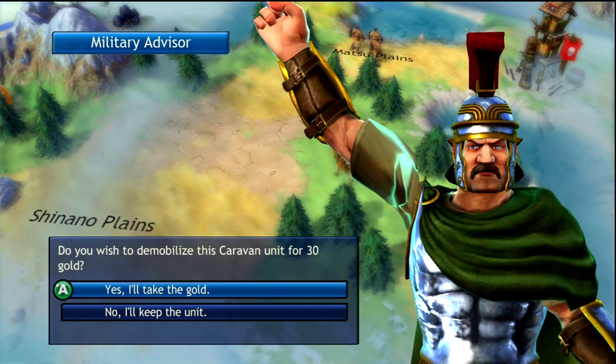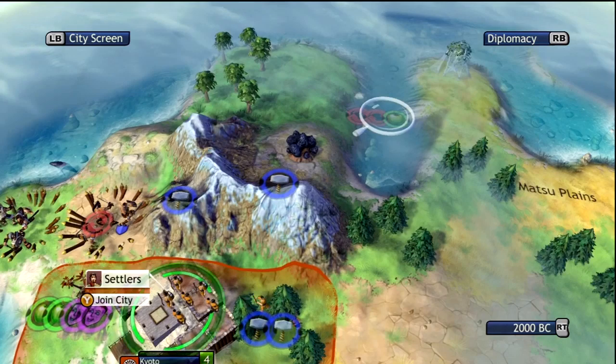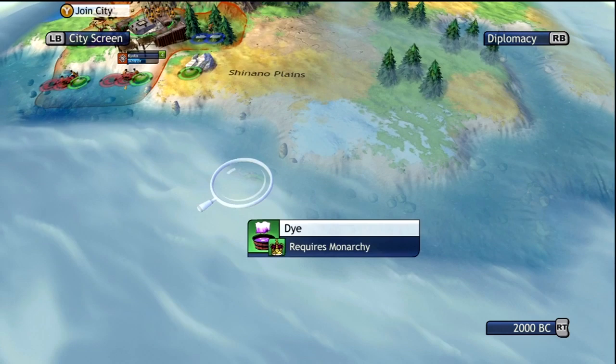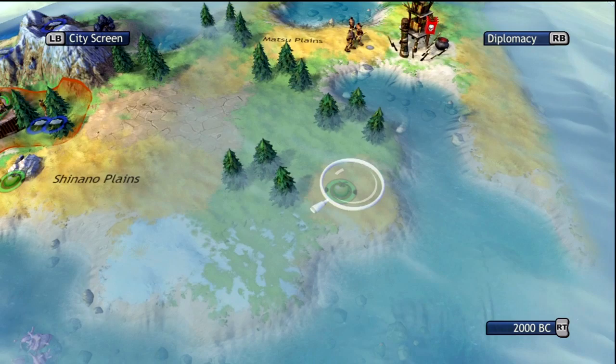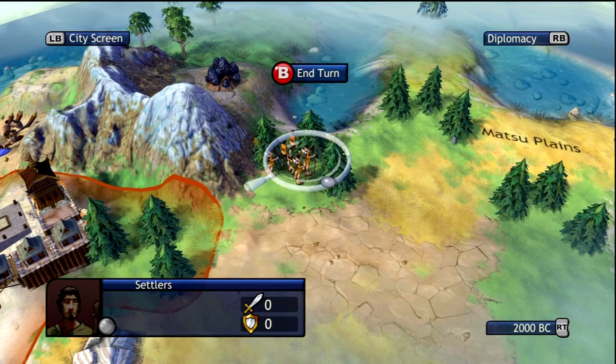The main city Kyoto is not in that great a position. Let me sell this caravan, because I can't really explore much more in here and I really need my Settler. That's the kind of move you need to do during the game — try to take some chances. On the right side of the map, it looks like that's gonna be my choke point. So if I control that area where my warrior is, I can probably build one more city in here without any interruption. Let me see what is over there first with my Settler.